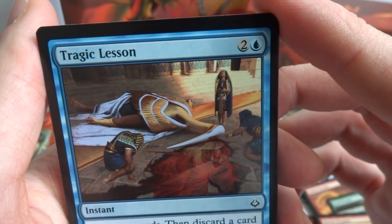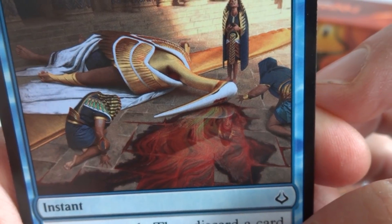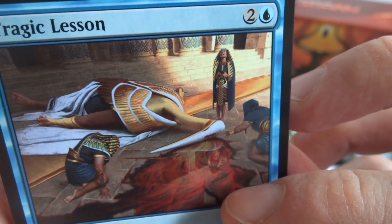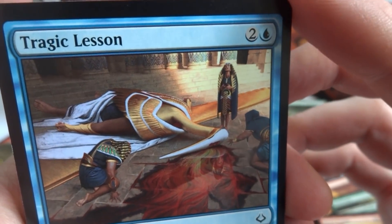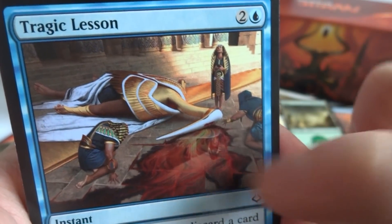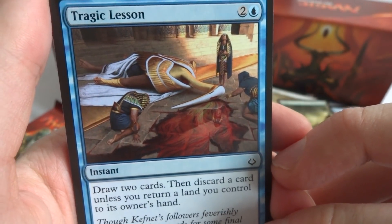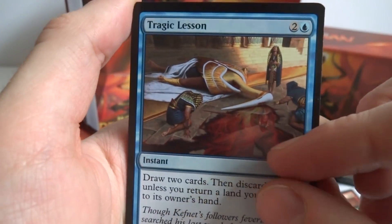This is Tragic Lesson. Looks like a huge crane creature passed away — lots of colorful blood, different colors. Everyone is falling to their knees; looks like this is a very important person. It's a two and a blue instant: draw two cards and discard a card, unless you return a land you control to its owner's hand. So if you draw two and don't want to discard one, just put a land back in your hand.